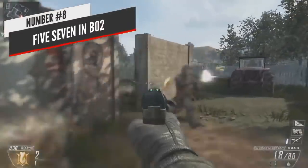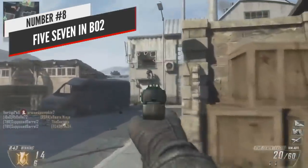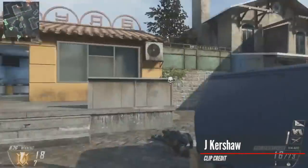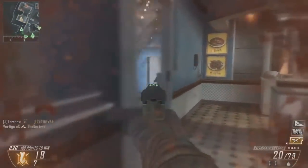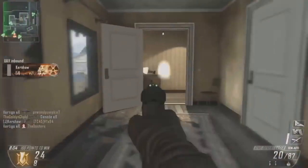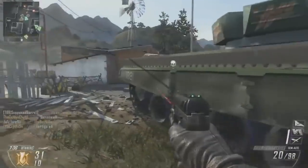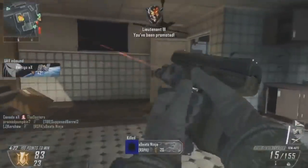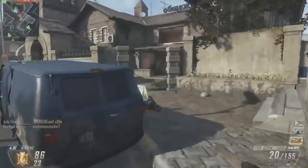At number 8 we have the Five-Seven in Black Ops 2. This fan-favorite pistol was really nothing special statistically speaking, but its ease of use and versatility made it a super common pick. It had low damage and a pretty big magazine, but what made it so popular was that you could spray it like crazy with virtually no recoil. With the right attachments you could bring it up to a 27-round mag. It was capable of a two-shot kill at point-blank range, but it really shined as an extremely reliable and easy-to-use weapon that rewarded good accuracy.